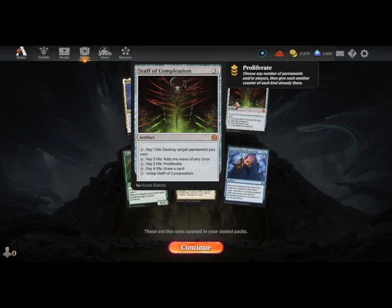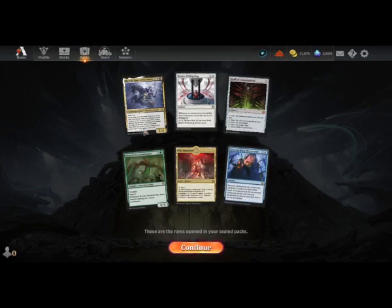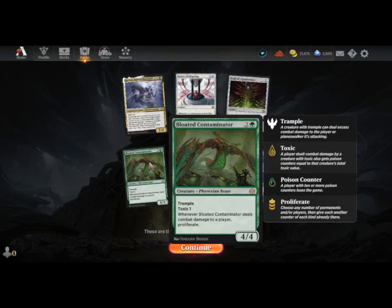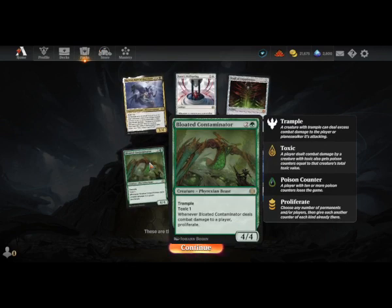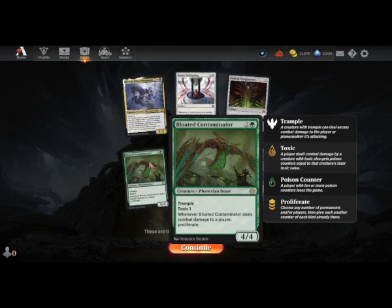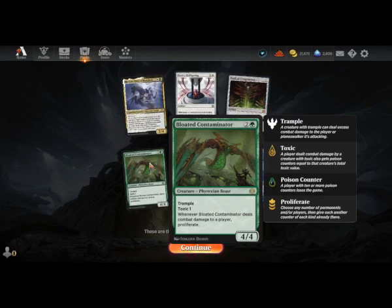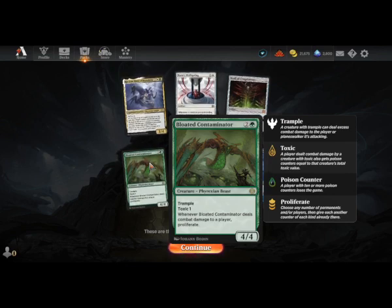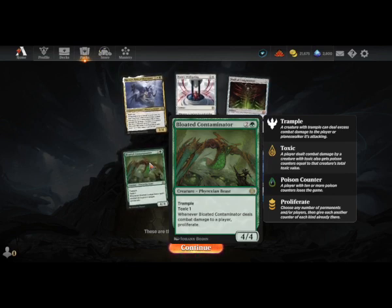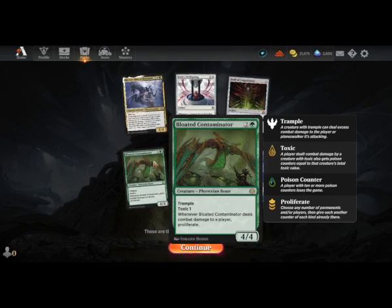Bloated Contaminator: a four-four with trample for three mana and toxic one. Whenever it deals combat damage to a player, you proliferate. So the toxic goes off first, then you proliferate and give them another poison counter - I assume that's how it works. That's a very strong card.